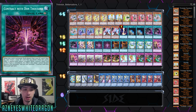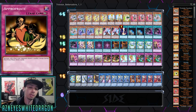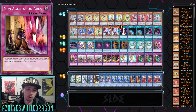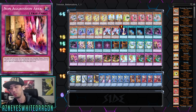Next up, we've got Contract with Don Thousand. Some of you might be saying why would you play a 45-card deck when you could play 40. The reason he's doing this is he wants a bigger card pool. It's okay to run cards like Contract where both players draw a card in this deck, because even if you're running over 40 your opponent is still taking that extra damage. The deck is pretty consistent as is — multiple Terraformings, multiple Light Stages, and Kadena searches out Light Stage which searches out another card. Next up: two Dark Moon of Nightmare, three Light Stage, two Non-Aggression Area, one Reincarnation, double Appropriate, two Grand Horn of Heaven, and triple Recall.